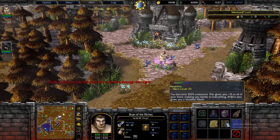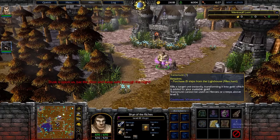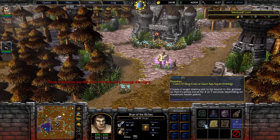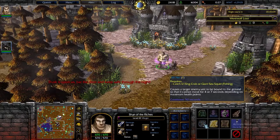Awesomeness, you gotta reach level 25. Transmute, you gotta purchase 15 ships from your lighthouse. And then fishing net, you gotta catch 10 king crab or giant sea squid.